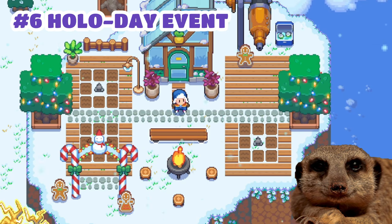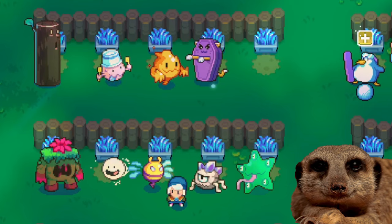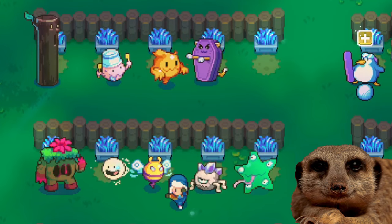Number 6: Holo Day Event. We're getting holo potions again. This works just like the last Halloween event — it basically increases your chance of finding shiny spirits in the wild.